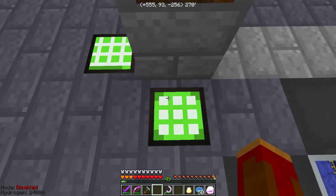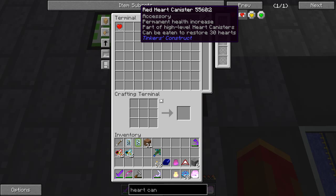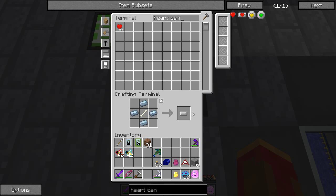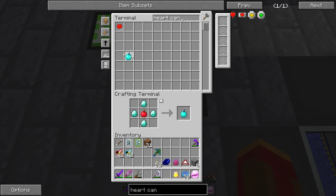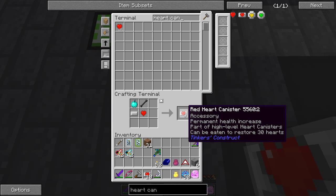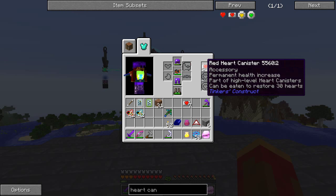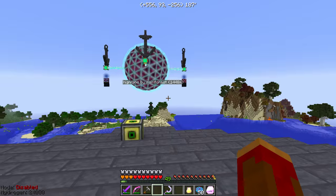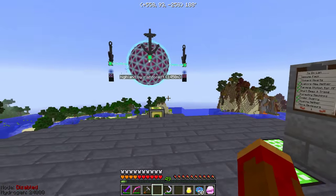I should make some more Tinker's hearts real quick — that won't take long. I need seven more, so let's make seven more of these: one, two, three, four, five, six, seven. We have a couple thousand diamonds and so many necrotic bones it's ridiculous. I got 10, so I'll have a few extra. Now if we go back to my inventory I can add those — the little yellow hearts on top — and my red hearts should climb to 10.